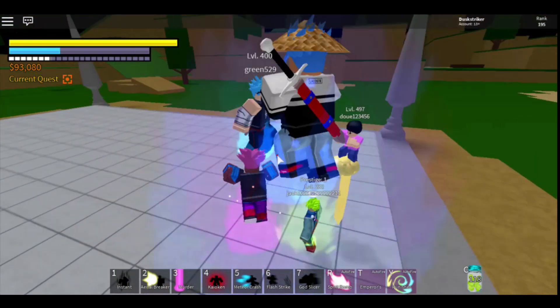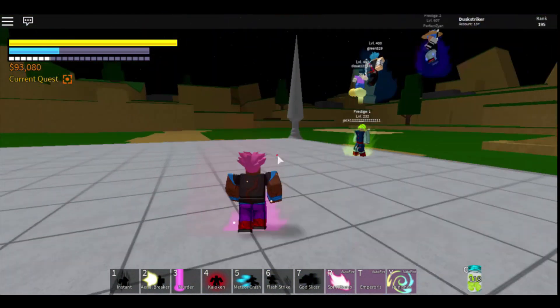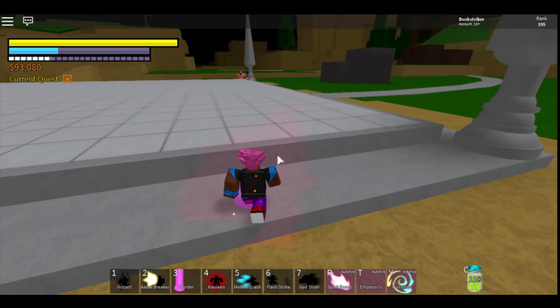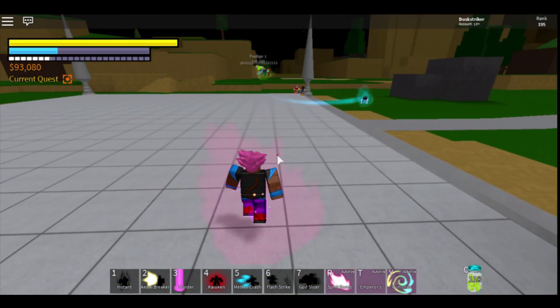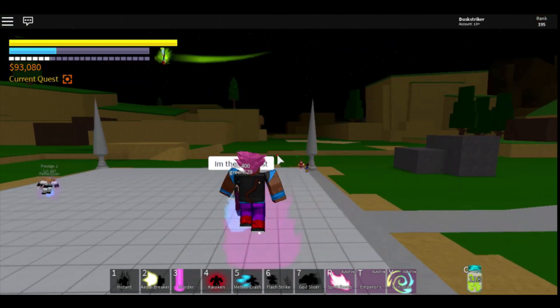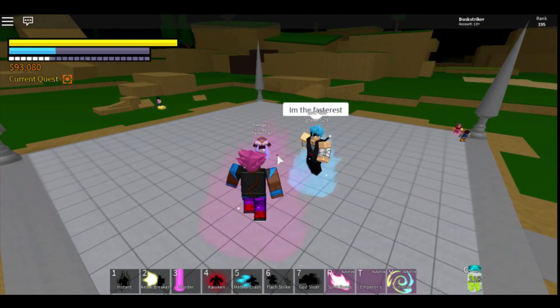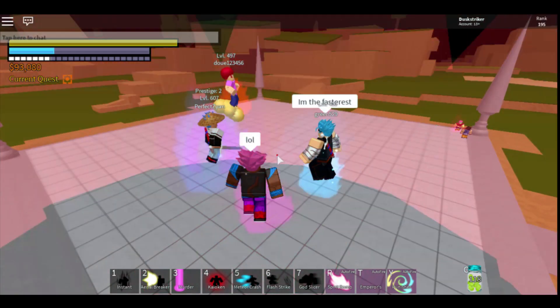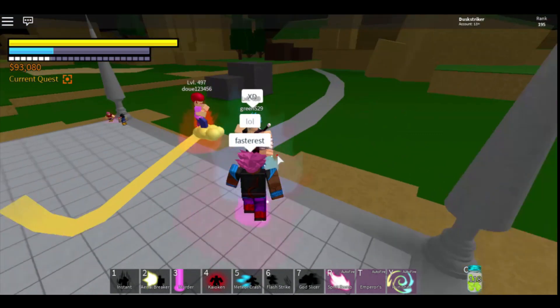We're back in another video and we're playing Jack Mosey's Final Stand, doing a head and finding all the secret places. We're gonna be finding five places and showing you all of them with our squad over here.